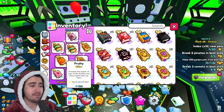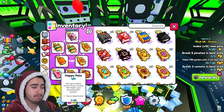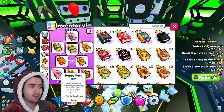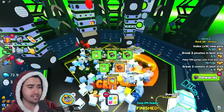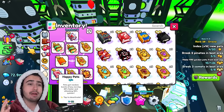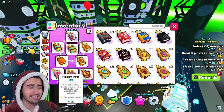Another really good enchant for these setups is the happy pets book. The happy pets book makes your pets move faster and attack quicker, which is always a good thing and definitely a good addition for builds like this. In my opinion, this is definitely an essential part of the build for getting these keys.